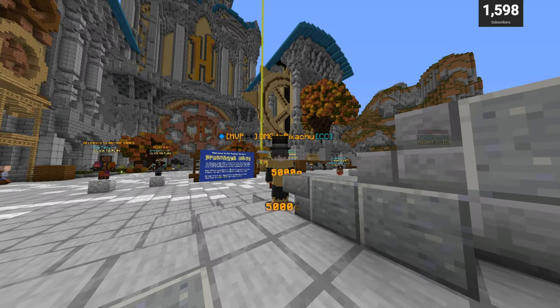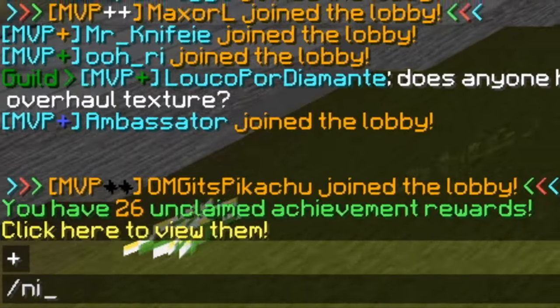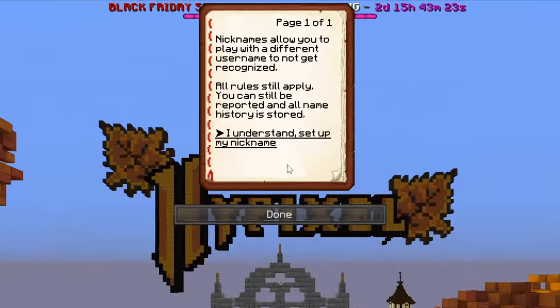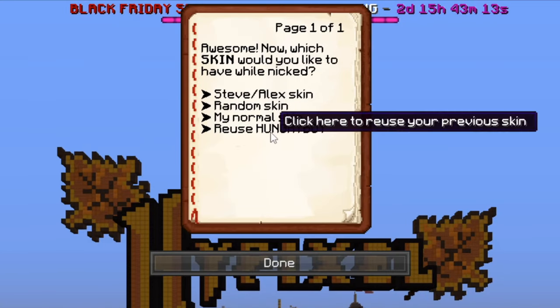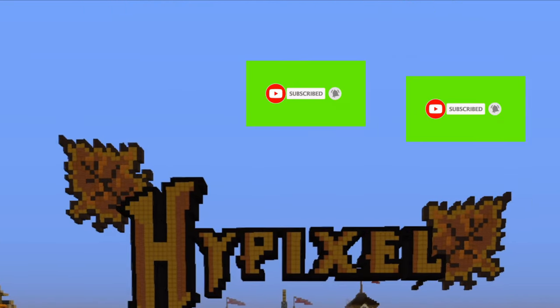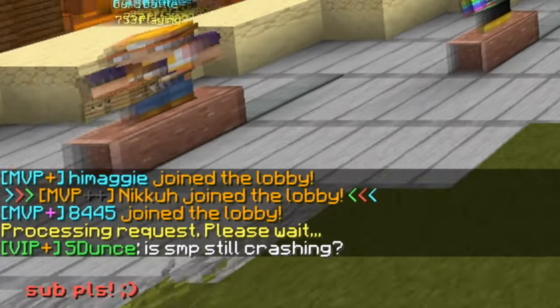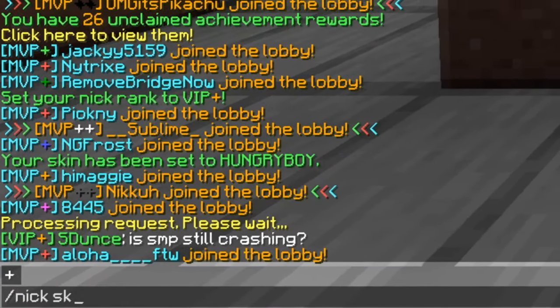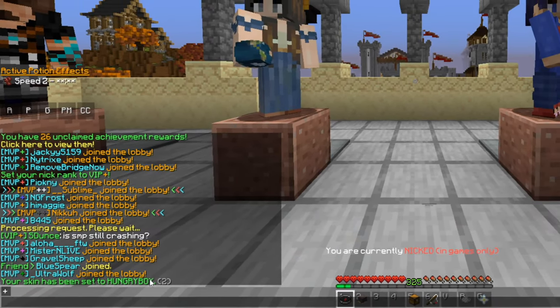Okay, so on to the video. All you have to do is go to a lobby on Hypixel and type the simple command slash Nick. And you click 'I understand', set up my nickname, select your rank — say I'll be VIP+ — and then you wanna just put any skin for now. I'm gonna blur my name here, but select a nickname, and there. It says VIP+, my Nick, you're finished. Then once you're still in the lobby, you slash Nick Skin, Hungry Boy, and your Nick has been set to Hungry Boy.